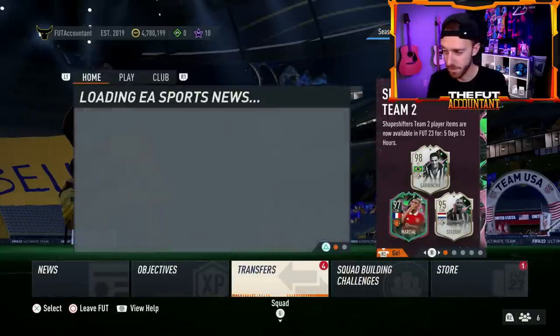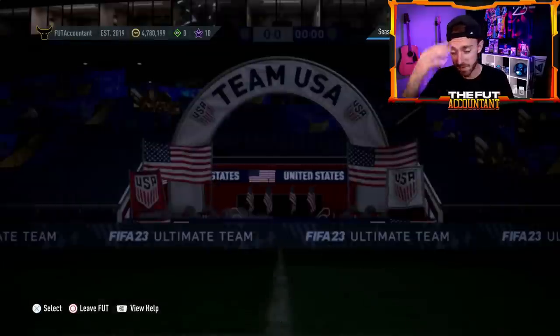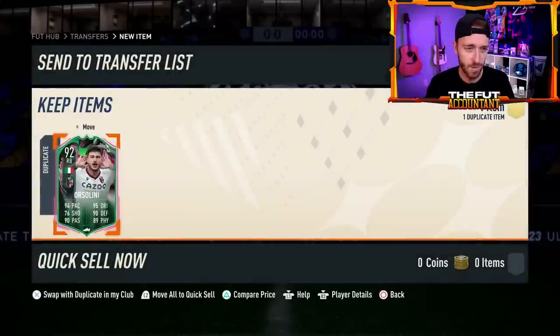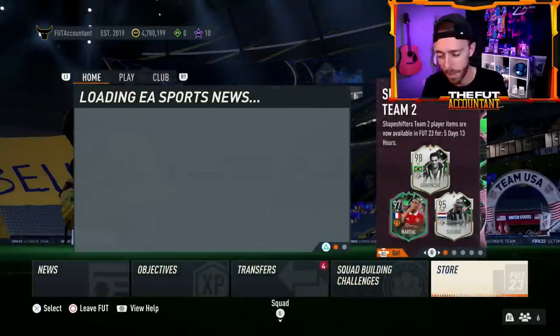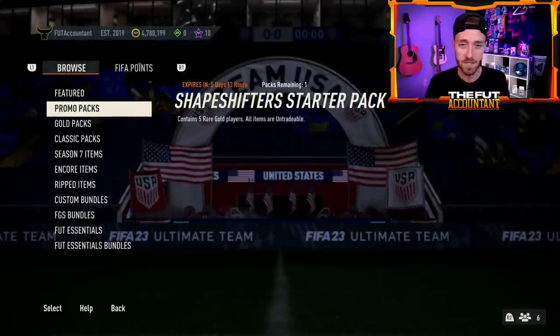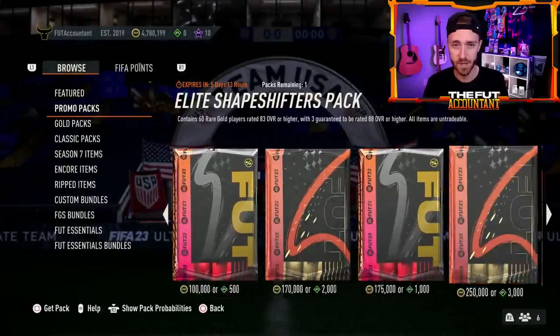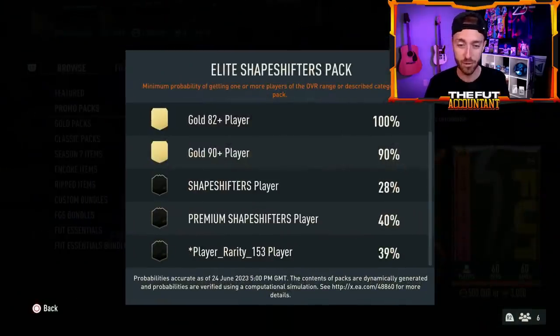We also had a 500K pack, which I actually want to look at right now. I took the Shapeshifters pack — I probably should not have, but I gambled and did not get a very good card. But this 500K pack — I want to see the percentages on it, because the 400K pack did not have a very good percentage: 39% for icons, 40% on premium, and 28% for Shapeshifters. That just seemed so underwhelming for a 500K pack compared to what it was during Team of the Season when this pack would have had like an 80–90% chance of a TOTS card.